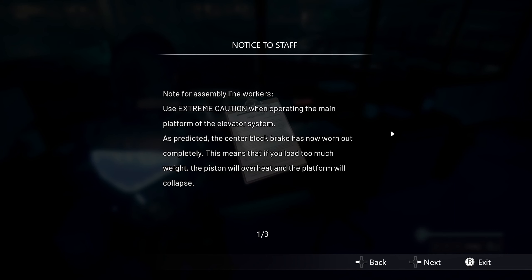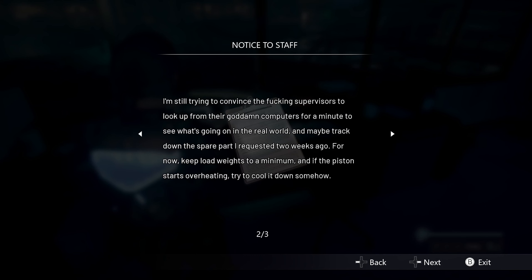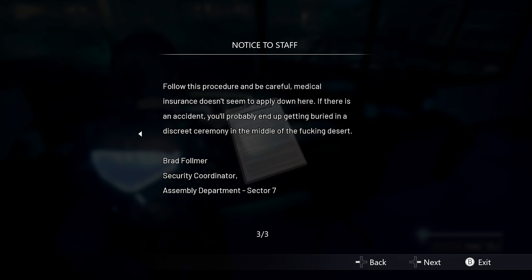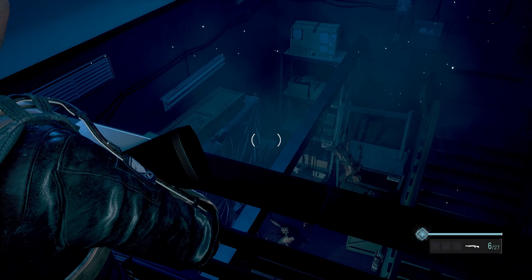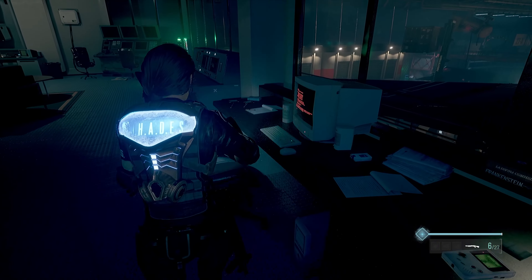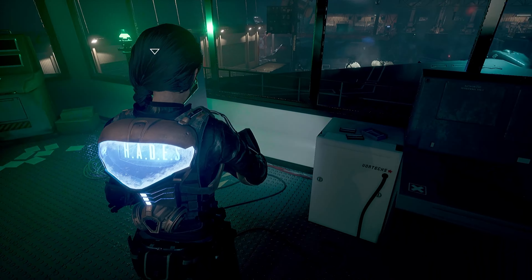Notice to staff — note for assembly line workers: use extreme caution when operating the main platform of the elevator system. As predicted, the center block brick has now worn out completely. This means that if you load too much weight, the piston will overheat and the platform will collapse. I'm still trying to convince the supervisor to look up from their computers for a minute to see what's going on in the real world and track down the spare part I requested two weeks ago. For now, keep load weights to a minimum, and if the piston starts overheating, try to cool it down somehow. Medical insurance doesn't seem to apply down here — if there is an accident, you'll probably end up getting buried in a discreet ceremony in the middle of the desert. Brad Fulmer. He knows what's going on — he's like, fuck these guys. All that money and they can't pay for my insurance.